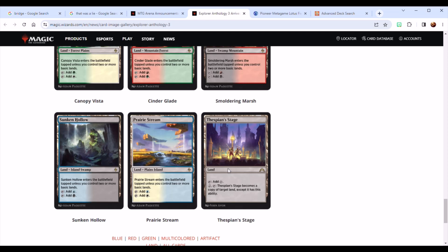Last up is Thespian's Stage — almost inarguably the most relevant card in this anthology. It does run three or four copies in pretty much all the Lotus Field decks. In the last 90 days I found over 400 different versions of the deck, almost always running three or four copies. But again, this is the singular most relevant card to Explorer becoming Pioneer. And even then, you might not need four copies of it, depending upon which version of the deck you end up building.